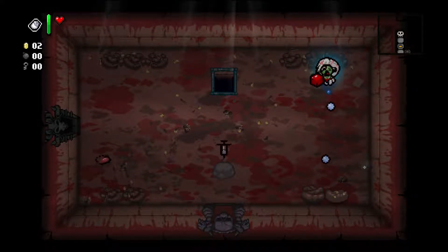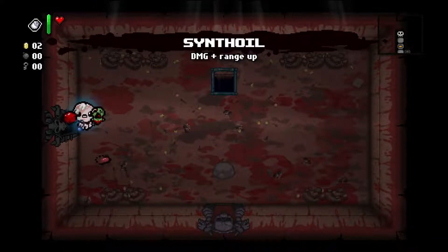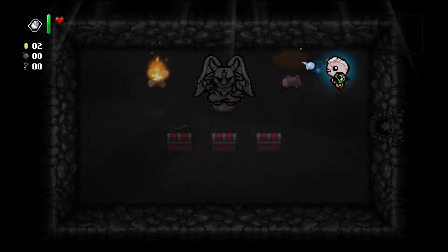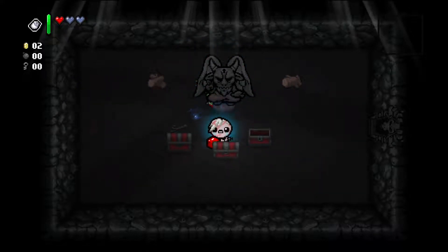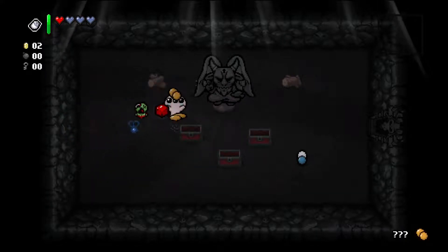We've got to deal with the devil room - we're not going to be able to do a damn thing, but we'll go into it anyway just to see what's there. In case it's some red chests, which it is! I wonder if it intentionally gives you red chests if you can't afford to take the deal. Two soul hearts is awesome. And some pills and another soul heart. That was very nice. I found pills and I can see forever.